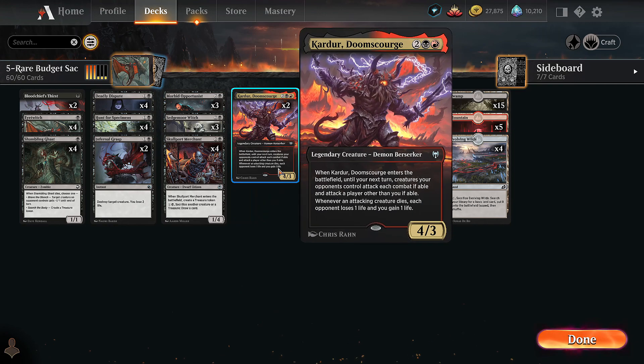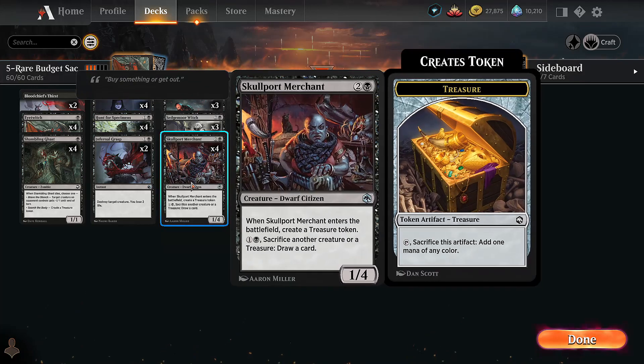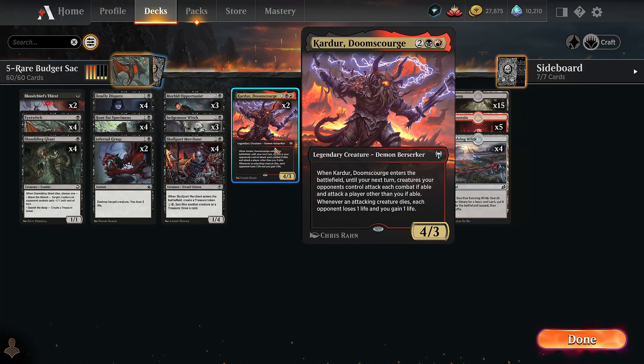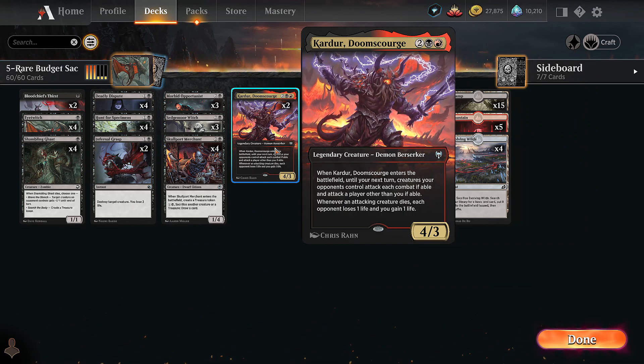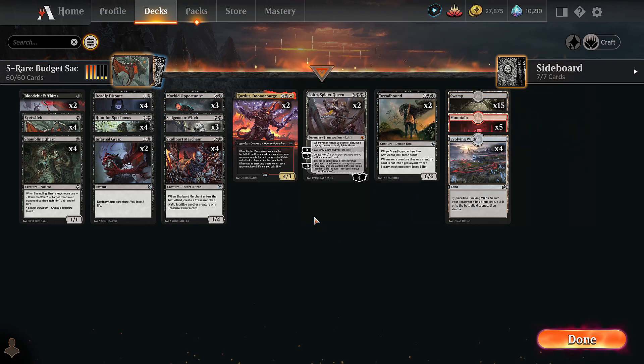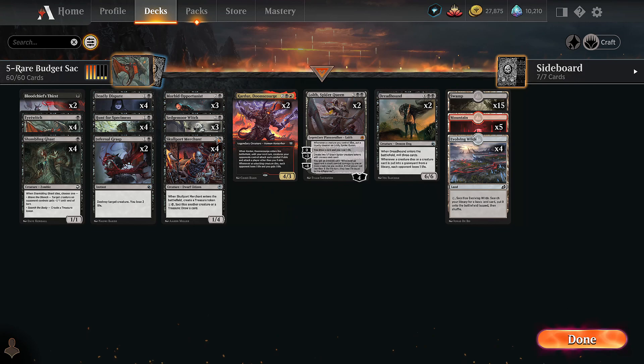We have Carter and Dreadhound - Dreadhound, any time a creature dies the opponent loses one, which is perfect if we're going to be sacrificing a lot. Carter unfortunately only triggers when we attack, but attacking creatures that die cause the opponent to lose one and we gain one. Lolth also cares about stuff dying - she gets counters and can produce tokens. That's one of our only rares; we have five rares total.